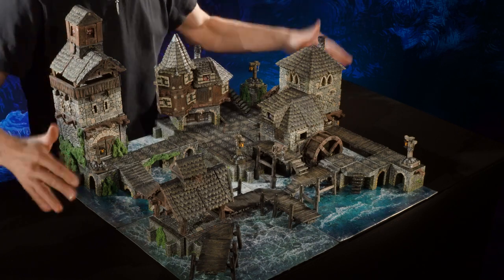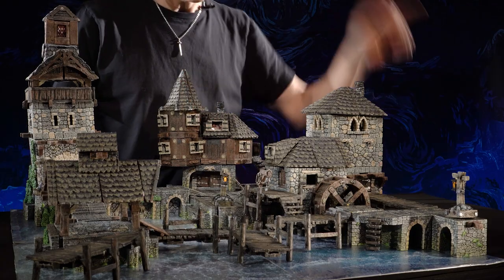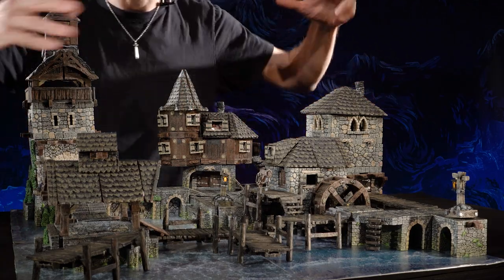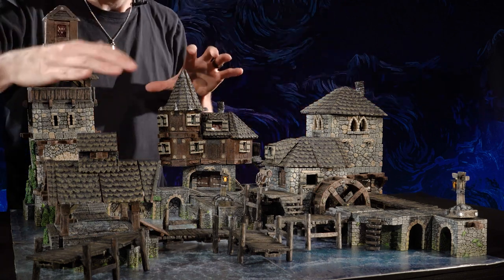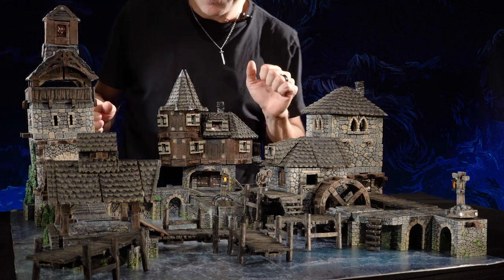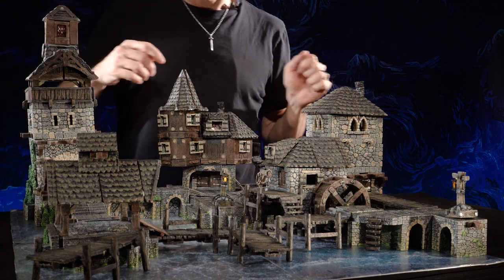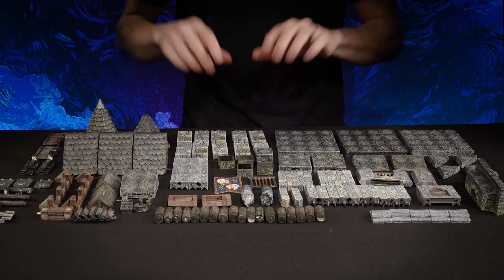This set would pair fantastically with both Downtown Dockside and the Elvin Trading Post if you want to create a large bustling seaport. In particular it complements both of those sets well because this is fieldstone-heavy. We also have leftover pieces over here, so you have a bunch of other building options.